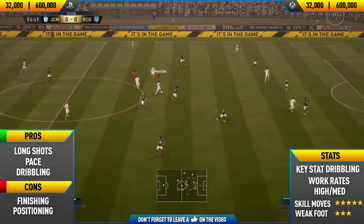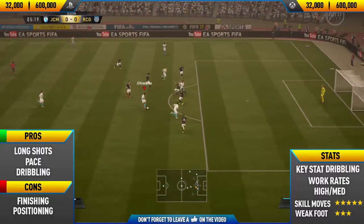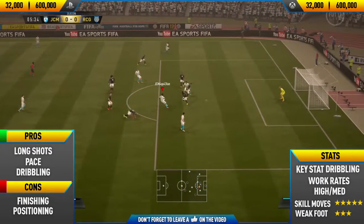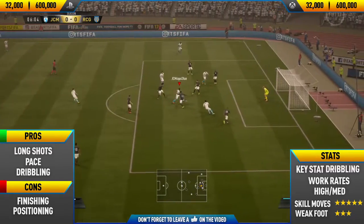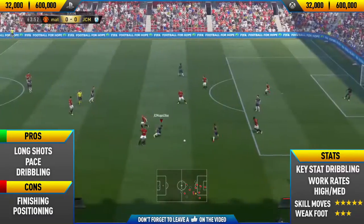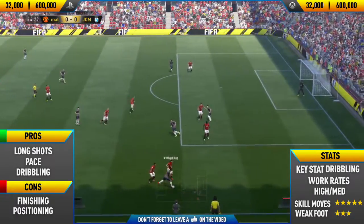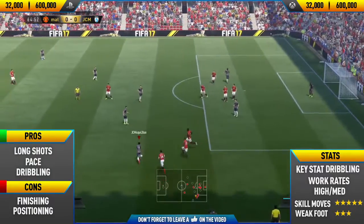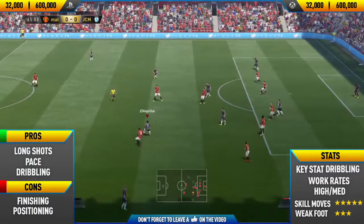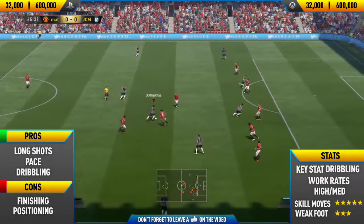He also has fairly bad positioning. Similar to inform Alianusi in the previous video, I think this is due to his medium defensive work rate, which means he stays back a little bit too much. So if you want to do a quick counter attack, he's usually a little bit behind your strikers. To prevent this, you want to set him to stay forward, which will make him make that run when you're on the counter attack.